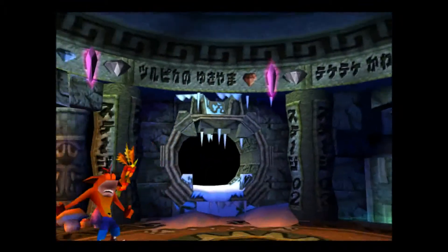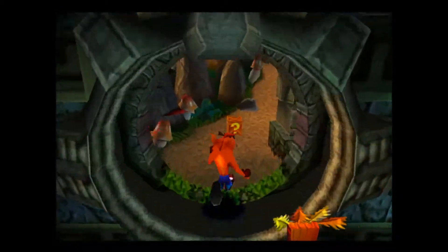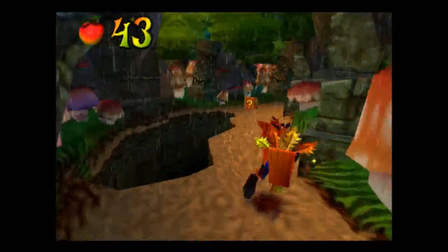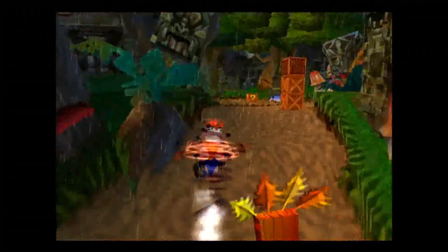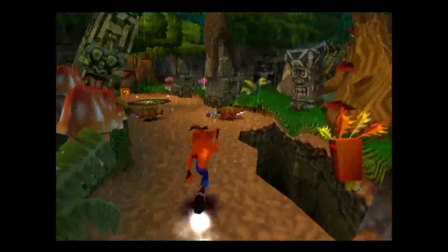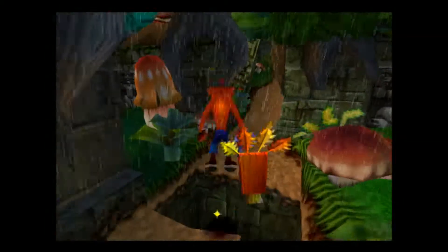Now we are going to go back to level 1 where we will be getting the blue gem. The blue gem is fairly easy to get; however, you have to miss every single box, and that shouldn't be a problem if you are good at avoiding boxes. So what we have to do is just run around the level like normal — I'll try and speed through it to save a little bit of time. The blue gem looks very, very different and has different edges and a different shape to it as well, so that should be quite interesting.